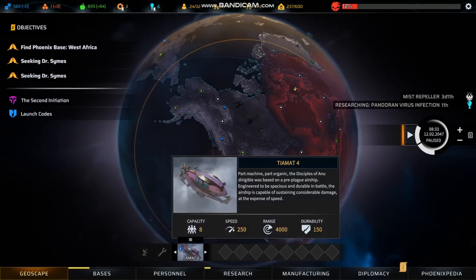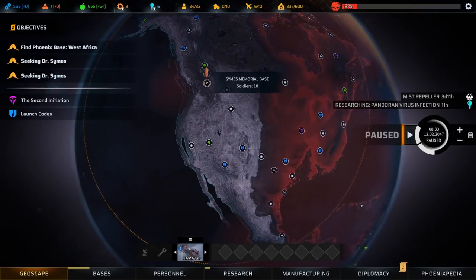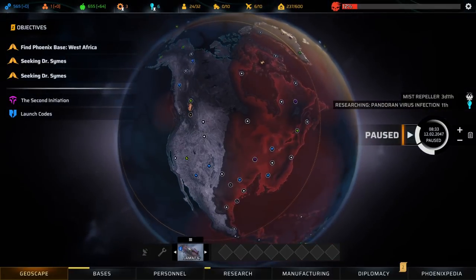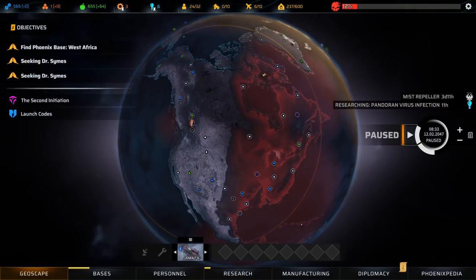However, Tiamats are frightfully slow — speed 250 means you take twice as long as a Manticore. If you've got an airship based here and you're looking at responding if these havens get attacked, you may not get there before they're overrun. If you're exploring, you'll cover many fewer sites per unit time, because the only thing that passes time is transit to and from — and every time you need to come home and repair, refit, rearm, and rest your team, that's wasted time. As time goes on your doom meter accelerates, the aliens adapt, and the mist advances.